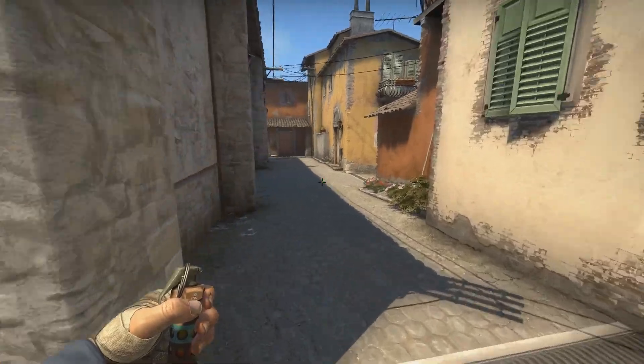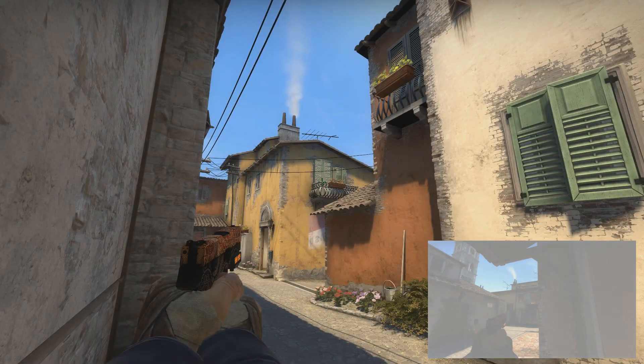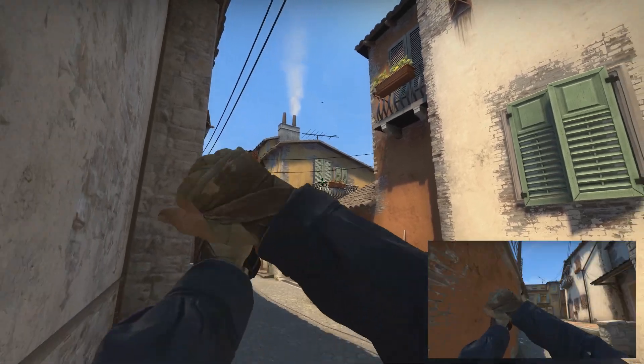The player with the flashes lines up to throw 2 from this position. They blind Ts pushing up second mid but not pushing CTs, and they work on both 64 and 128 tick.